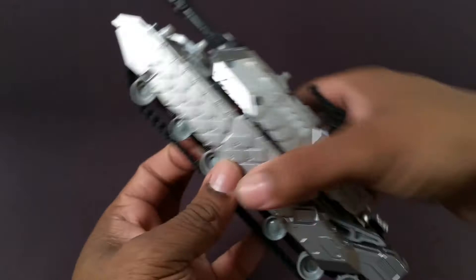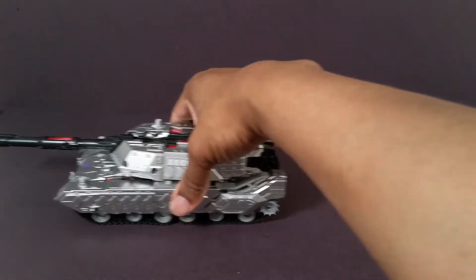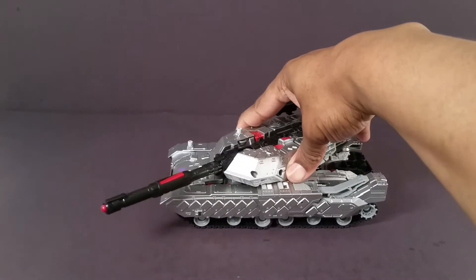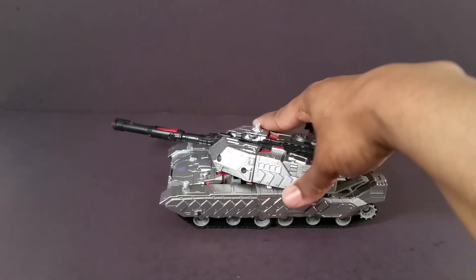The treads roll in tank mode. If you can find this guy, definitely get him. I got mine from Hasbro Toy Shop using the code FAMILY2015 — got 20% off and free shipping. Keep checking Hasbro Toy Shop every day, because it might be a while before you actually find him in stores.